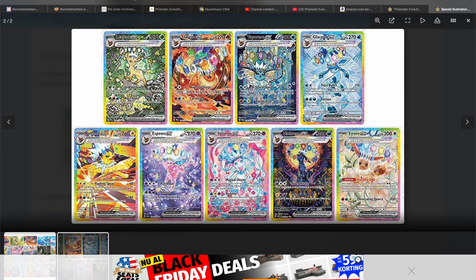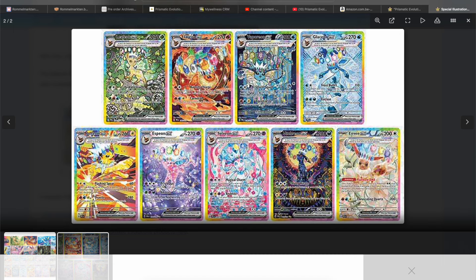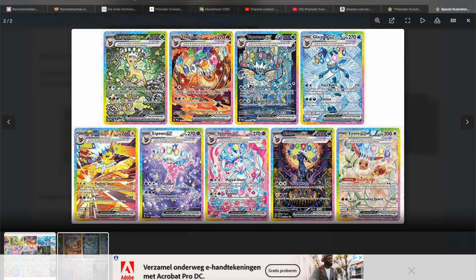Espeon seems to be in front of the sun — that could be really nice, but it's not sharp enough to see what's actually going on. I think Leafeon, Sylveon, and Umbreon look the best in my opinion. Jolteon is kind of cool as well. We need some sharper renders to really make a final judgment on that.